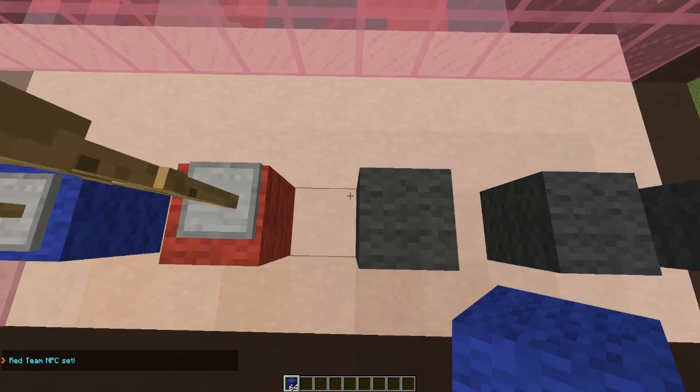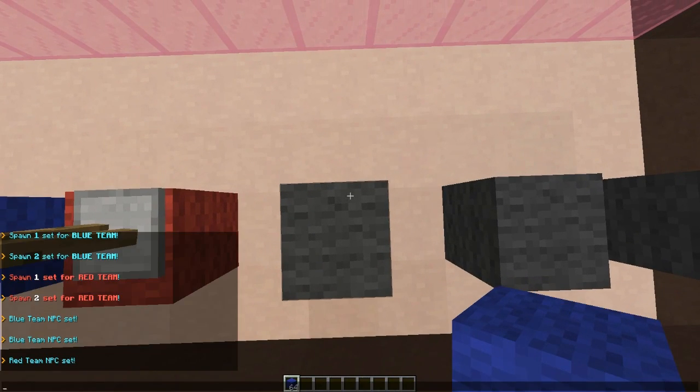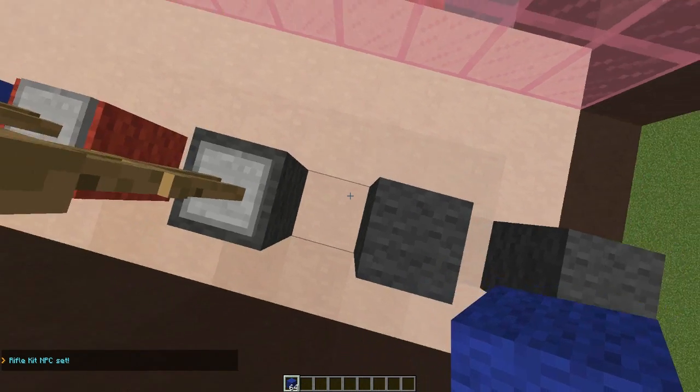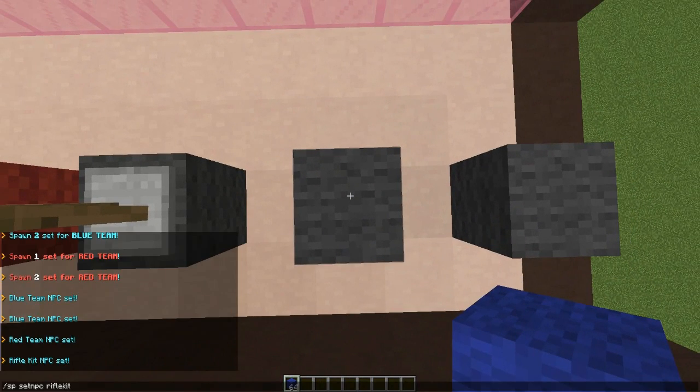Each kit has a different gun — there's the machine gun, the rifle, and the shotgun. If you configure it in the config, you can purchase these and get money for winning. So the rifle kit — I'm going to hop onto the next block.